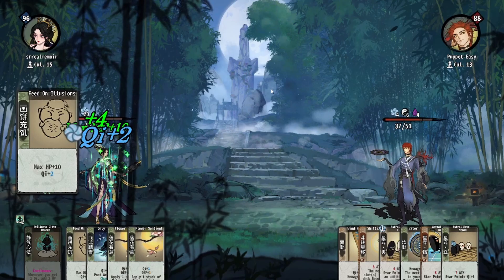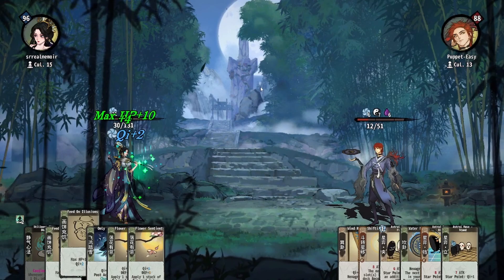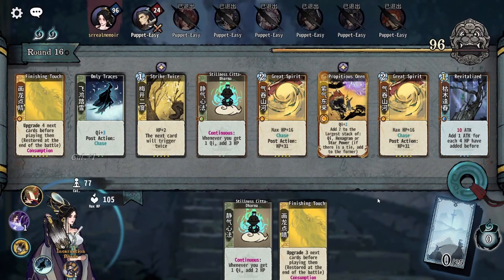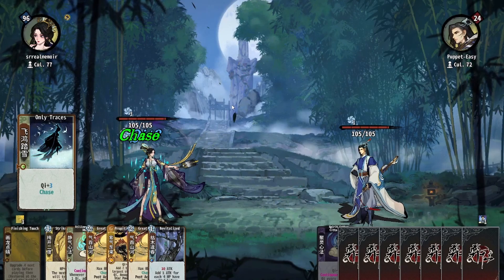A pair of Stillness Chittadharmas is usually enough, but with less than 2 the build can struggle to out-heal opponents. On tier 3, Revitalize is the ideal healer finisher, but it is not always necessary to win fights. Even a single stack of internal injury from Flower Sentient can be enough to defeat opponents if you can outlast them. If you can increase your max HP, you can even outlast your opponents till the time limit of 64 rounds without dealing a point of damage. Remember, highest HP wins!